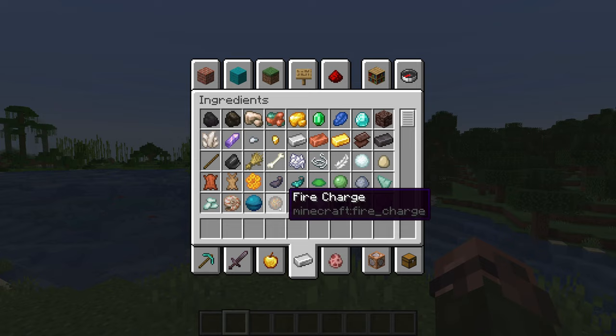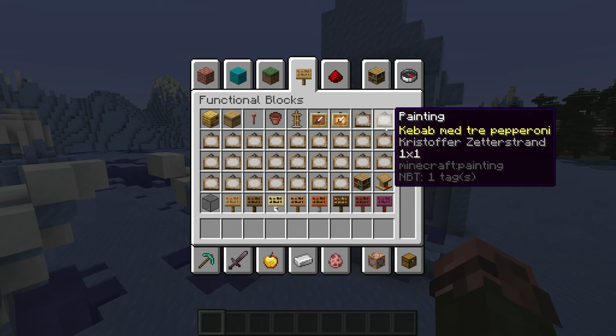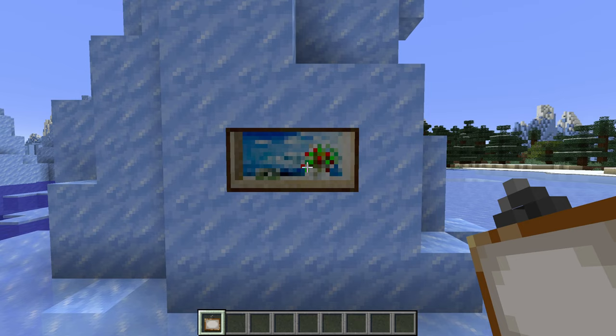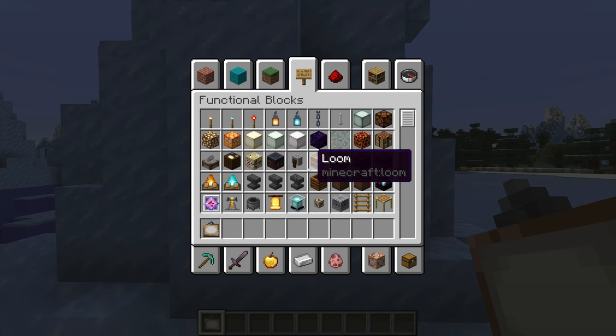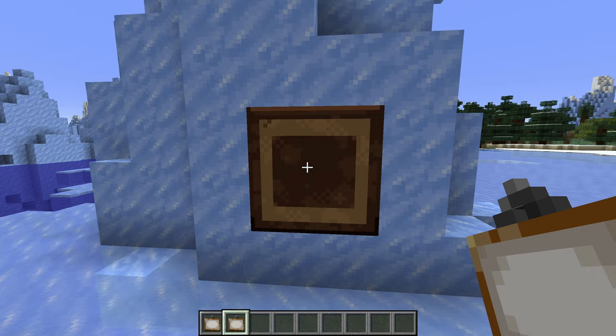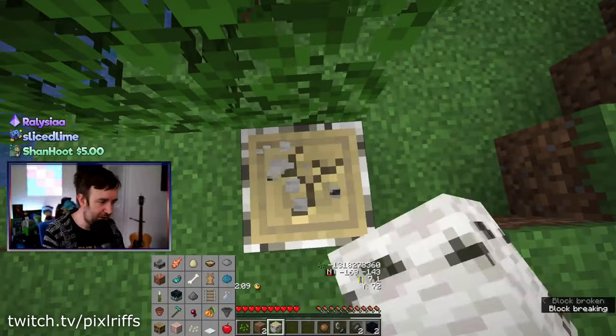Fire chargers are now available in the creative inventory ingredients tab. Another thing that has been added to the creative inventory is all the different paintings. You can still get the regular Any Old Painting item, but you can now also get each individual painting. If you have such a painting with a predetermined variant, the artist and name of that painting will now show up if you hover over it in the inventory. If you have operator permissions and the operator items tab option on, you can also grab the four elements paintings variants that are not available in survival mode.